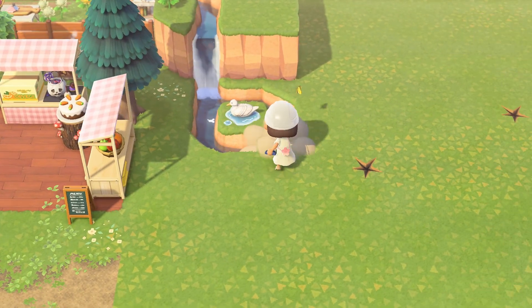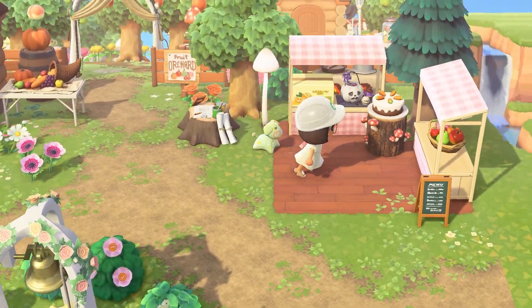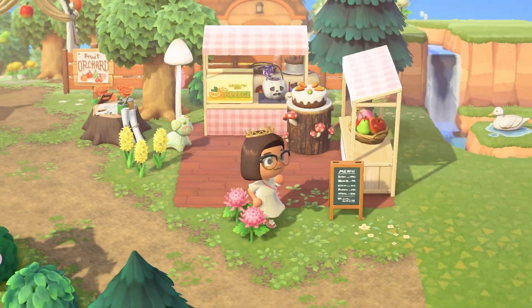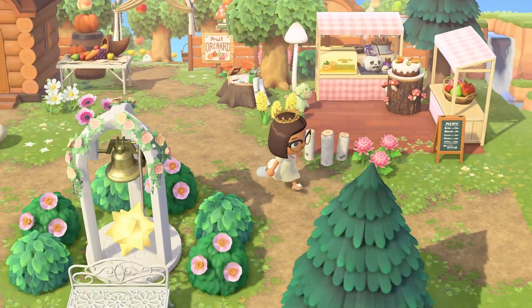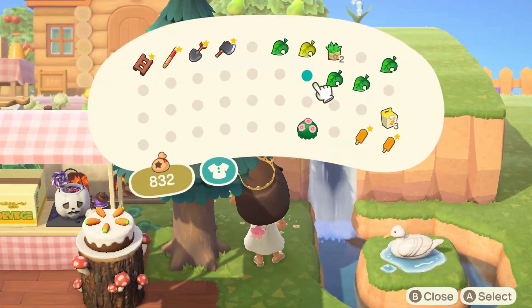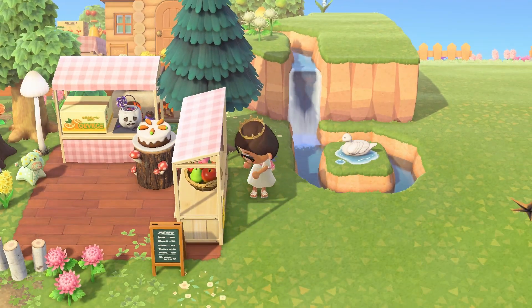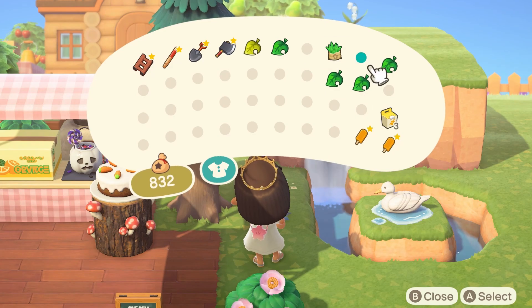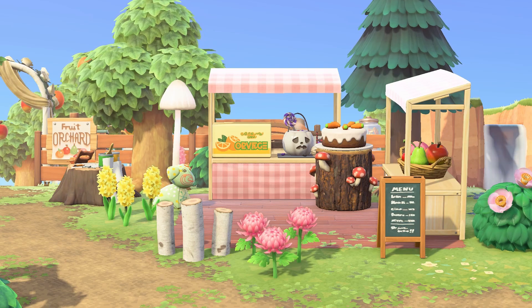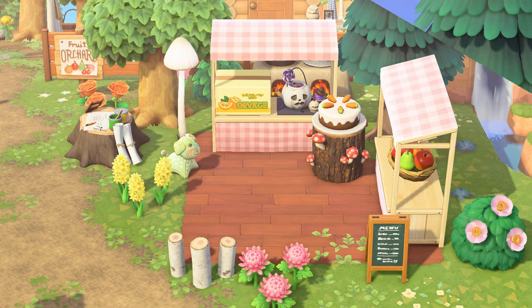We're now finishing up the shop — I added a couple more things to make it feel more finished, some flowers, and then to really round off the build I added the log stakes. I feel like they're really good at bordering water without being too overwhelming, and they're not as big as a fence, so they're a really universal item. And with that we are done — I'm so happy with the way it came out, it looks super cute and I think it's a really fun design!